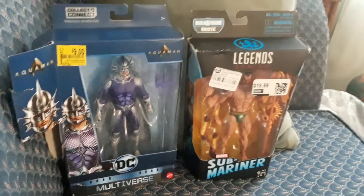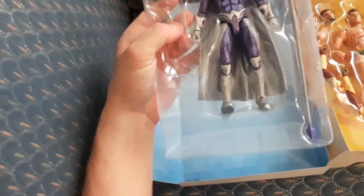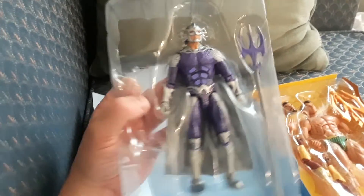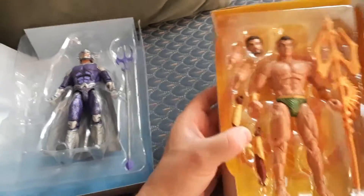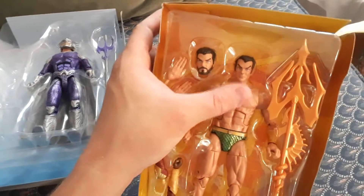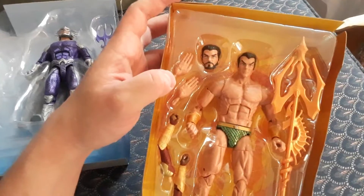So we're going to open them up and check them out. We got them opened. This one does not have the Trench Warrior piece because I got it on clearance at Walmart — it was like five bucks. This one has the two Build-A-Figure pieces and a bonus head so it can have hair or not have hair, and some bonus hands.